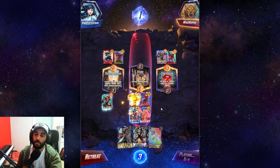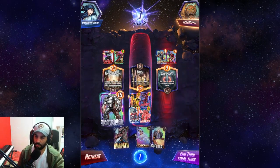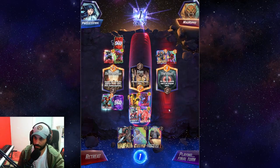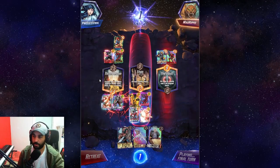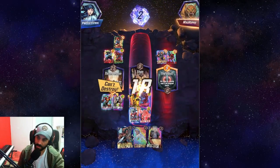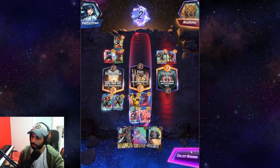In the late game, not having initiative is actually good because it means we can't get Shang-Chi'd. So we just slam Destroyer. They play left with America Chavez, we play Destroyer. We get the bonus from Throne Room, and even though they have a lot of power, because Throne Room doubles the strongest card and Destroyer is the strongest, we win the game — two cubes for free.